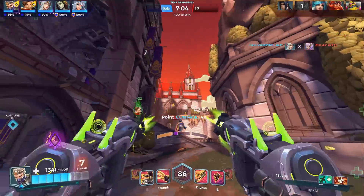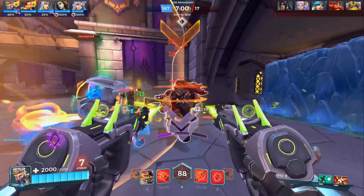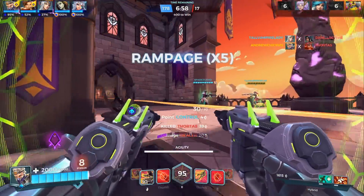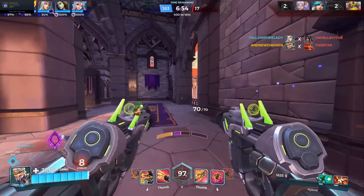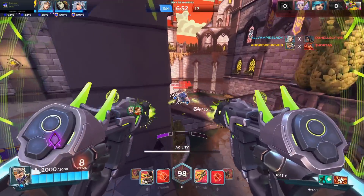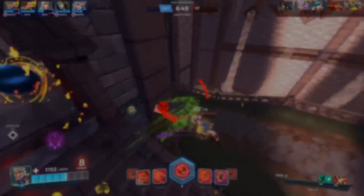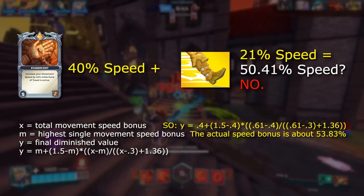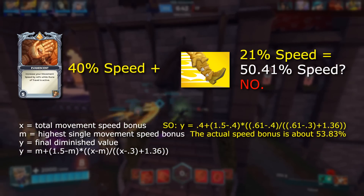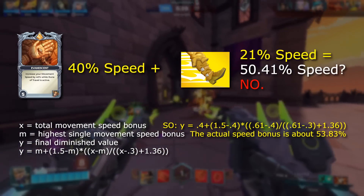Now there are a few exceptions to this standard Diminishing Returns calculation. First, let's talk about movement speed. Movement speed is calculated in almost exactly the same way, but it's less harshly diminished than all other effects. It also has a cap of 150% instead of the standard 95%. For example, if you were to stack Talos' Evanescent card with Nimble 3, you would get close to 54% increased movement speed. If the 40% and 21% bonuses were lifesteal instead, you would only get a 50% increase.